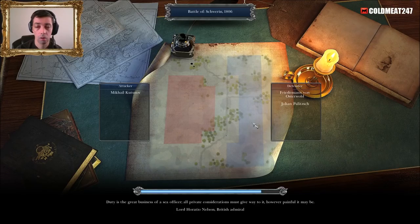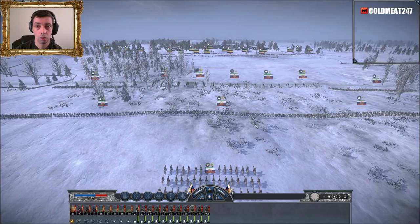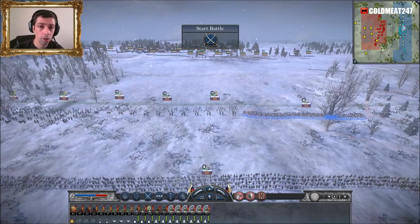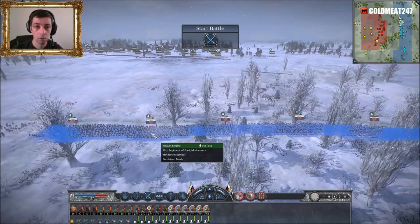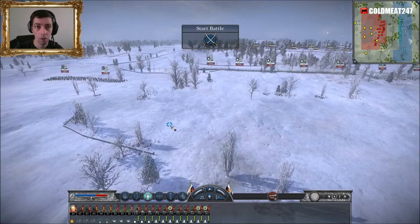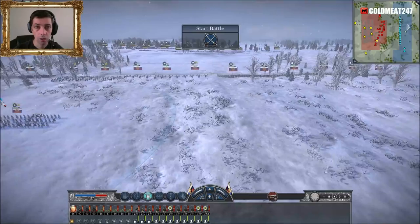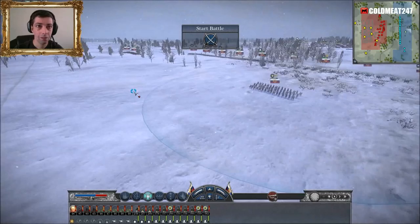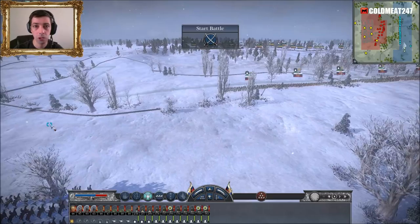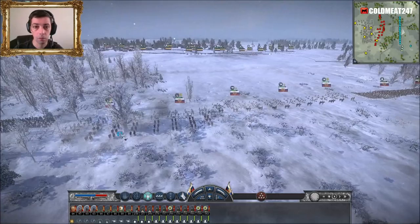Look at this guy — that is bad for him. I'll get six or seven units here, a bunch on each side, and the cannons. My general will be hiding back because they do have cannons. There's no good spot — I can't hide, I'm going to get hit. Cavalry together, group the lancers, put them here, and we shall start the battle.